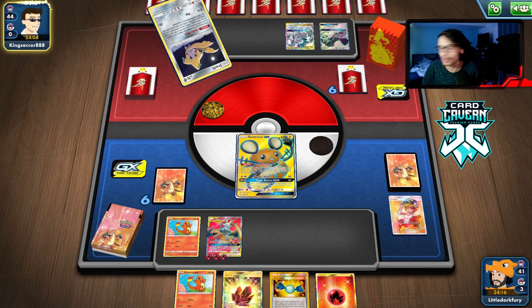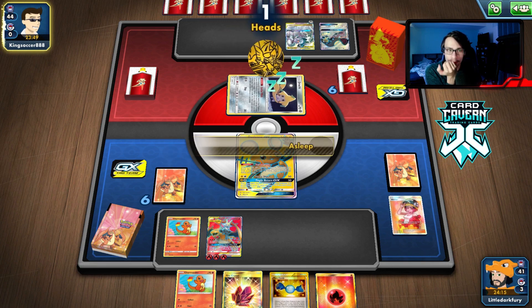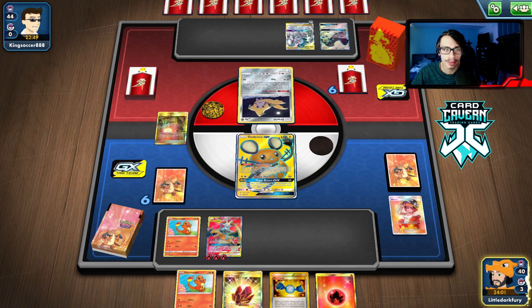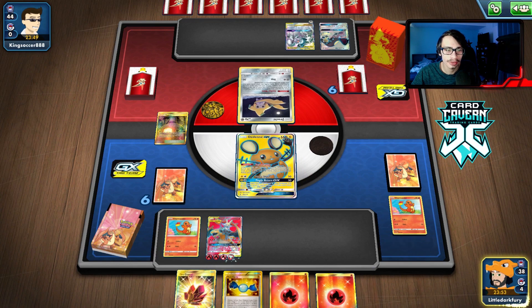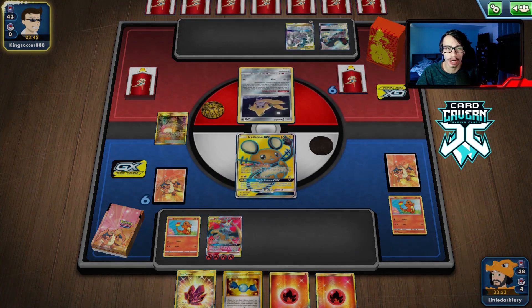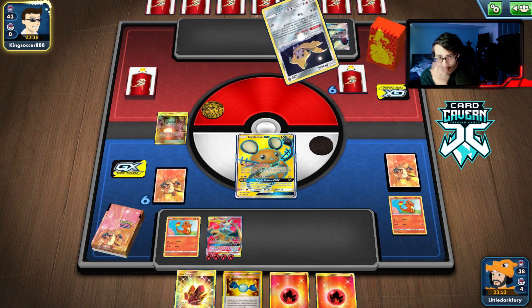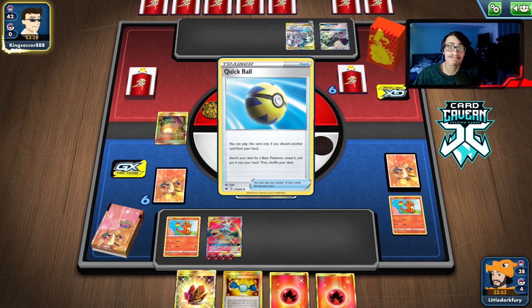I didn't get a great hand off that Welder — was hoping for an energy or another Welder to move into Breakzard next turn. They could Marnie me though. There's ADP — they're one turn short, so we get another turn which is good. Unless they play Crushing Hammer — they've got hammers, get out of here! This card triggers me every time I see it. ADP just sets off something in my brain. Okay, no AC this turn — that's good. We're not going to be able to do Breakzard which is kind of annoying.